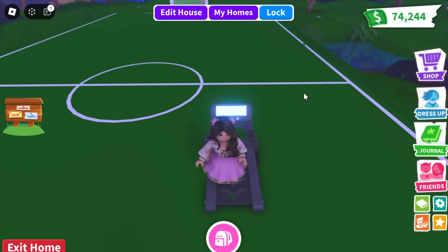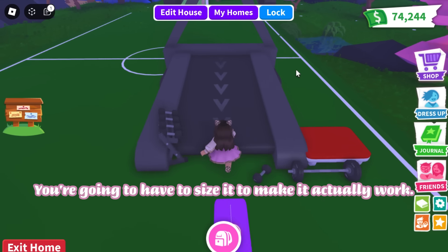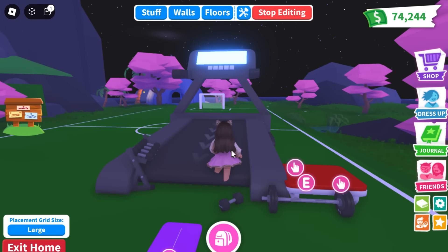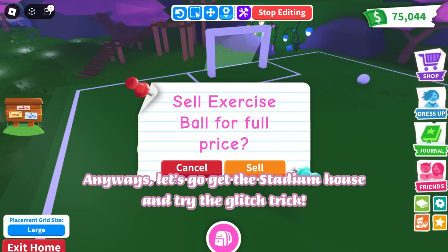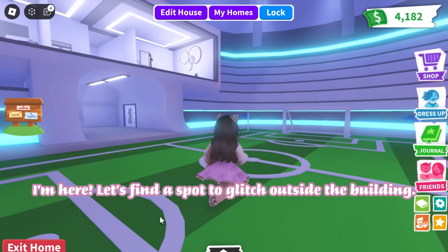Let's test the treadmill. You're going to have to resize it to make it actually work, but maybe they will fix this. Anyways, let's go get the stadium house and try the glitch trick.